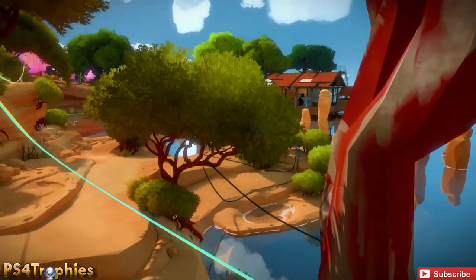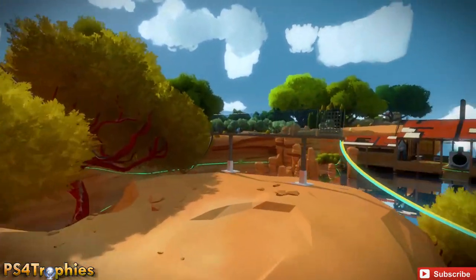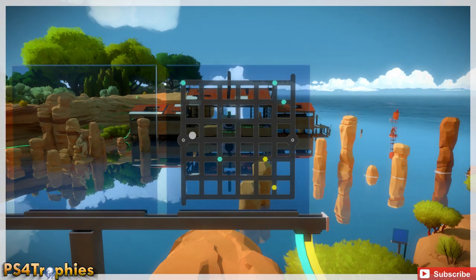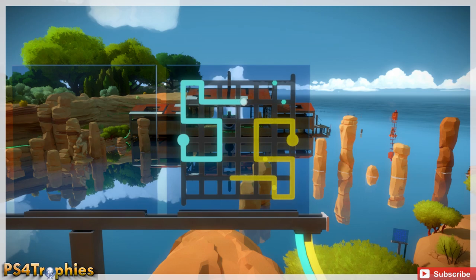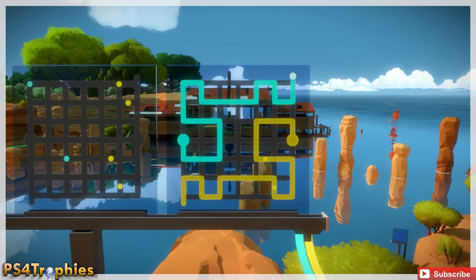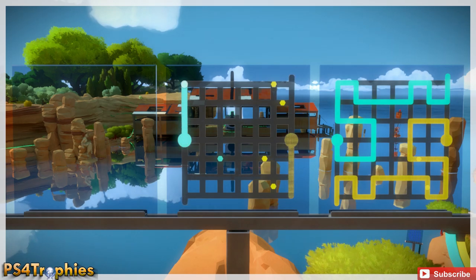Now we're going to a very difficult set. Same thing as the previous set except the yellow line is eventually going to disappear — you're going to see it get lighter and lighter until the final few puzzles where it actually disappears and you still have to pretend as if it's there. This set took me quite a long time. As you can see it's getting a little lighter.